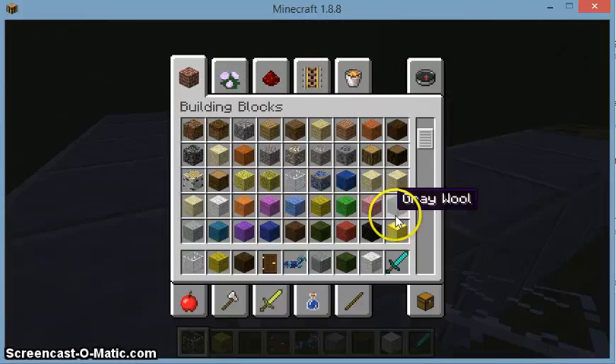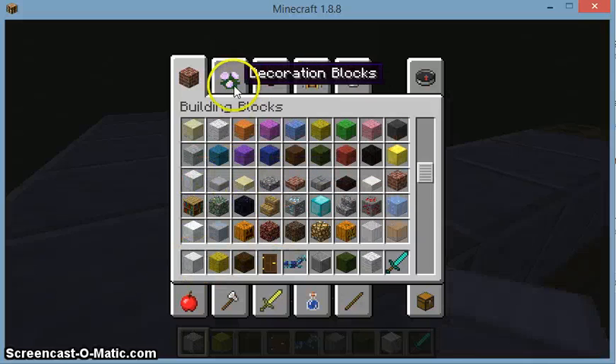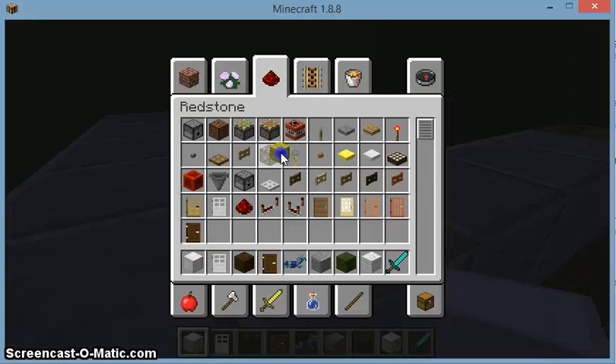So, keep. Iron. Iron. Iron door. Button. Computer. I need redstone — one.